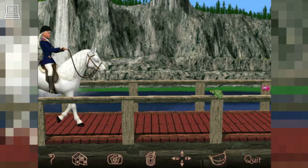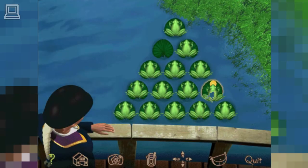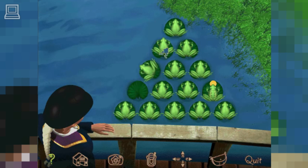Look at that cute frog. Is that a gold coin in his mouth? Clear a path for the frog with a gold coin. To do this, jump one frog over another and onto an empty lily pad. The frog that was jumped over will hop into the water. Click on a frog, then click on an empty lily pad you want him to land on. Get the frog with the gold coin to the lily pad at the top of the screen.